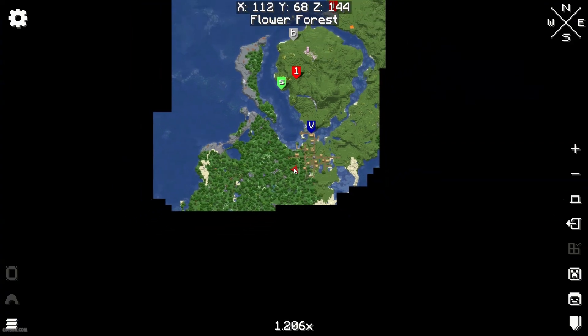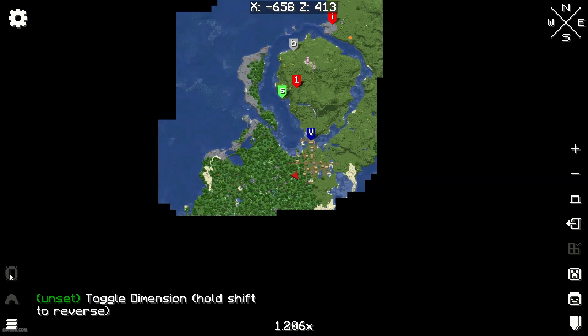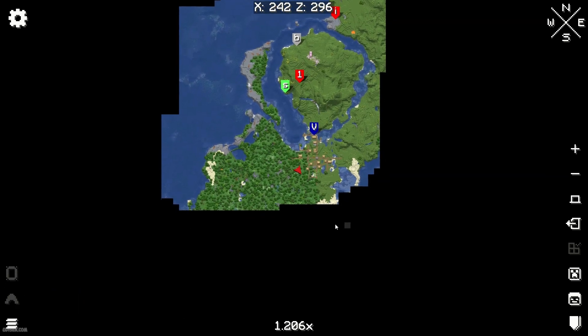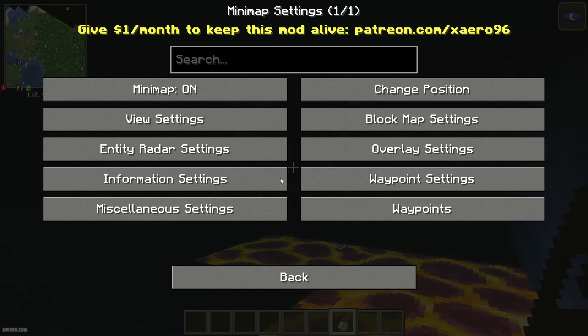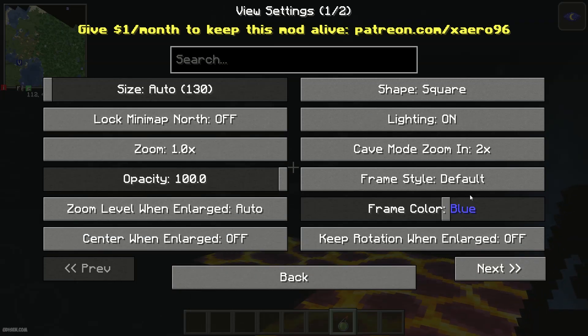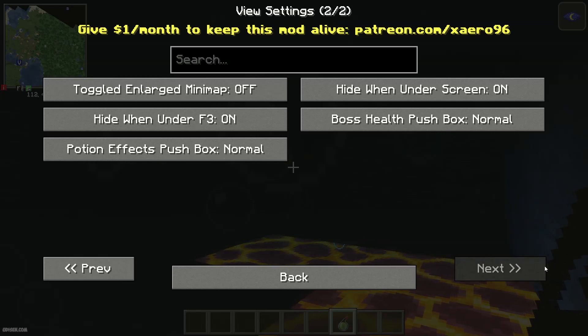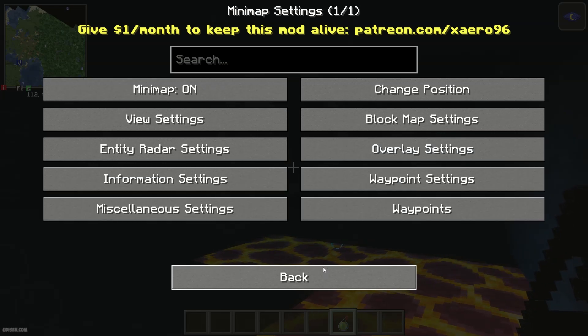But in the fairy version, you cannot see the cave layer. I cannot activate cave mode here, and I also cannot activate this feature. I tried to activate cave mode but it does not work at all.